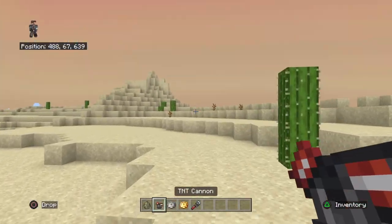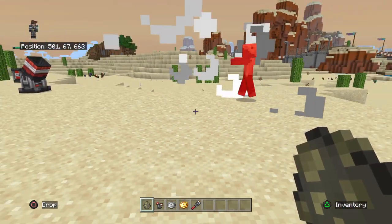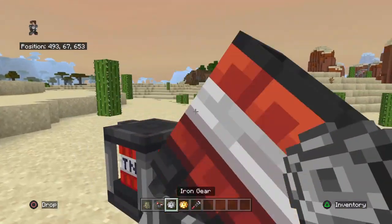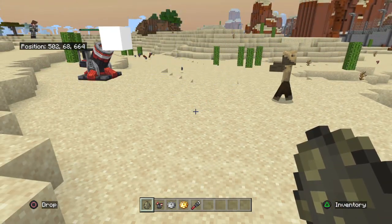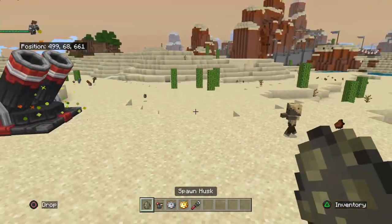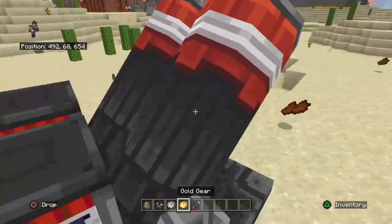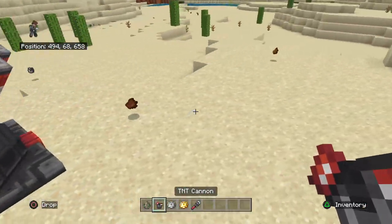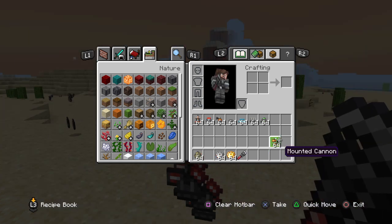We've got the TNT cannon - it'll shoot TNT. Okay that's a three-hit at level one. The next level should be at least a two or one-hit. On the third level of this it gives you like two cannons - it's a two-in-one tower. That's what I like about the level 3 version of the TNT cannon - it has an extra cannon.